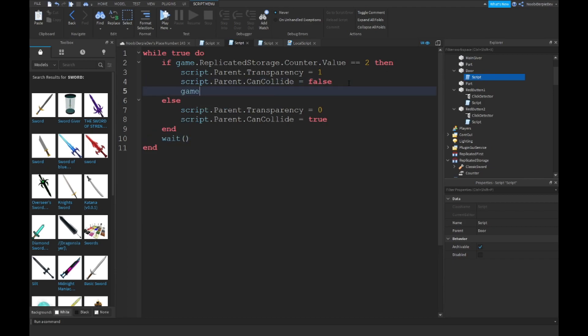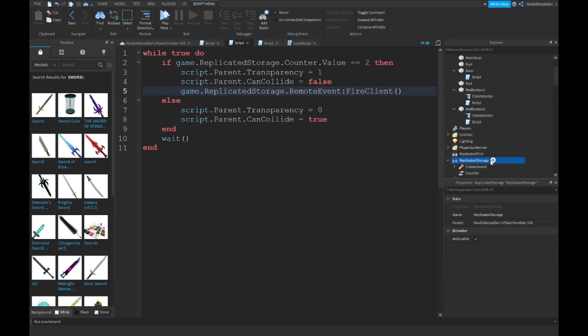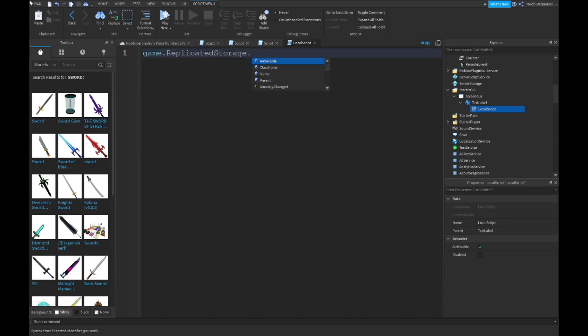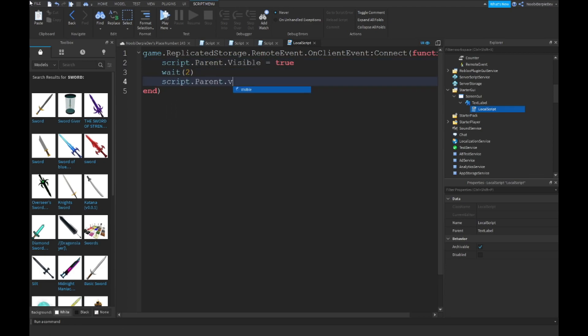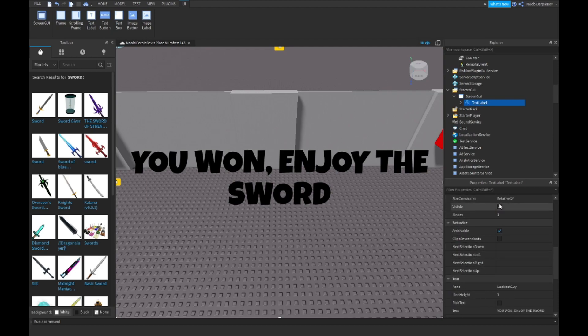In the local script: if game.ReplicatedStorage.fire — well, a RemoteEvent — colon FireClient. Then over here you want to make a RemoteEvent. And then game.ReplicatedStorage.RemoteEvent.OnClientEvent:Connect to a function. Then script.Parent.Visible = true, and set the Visible to false by default initially.